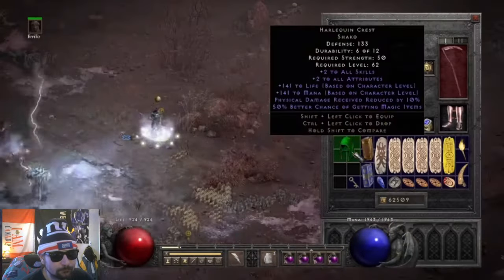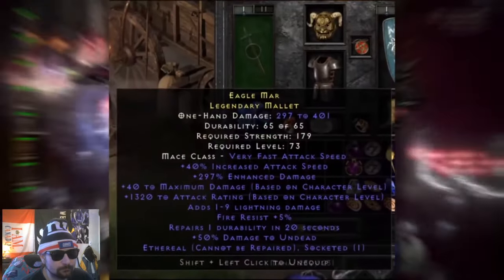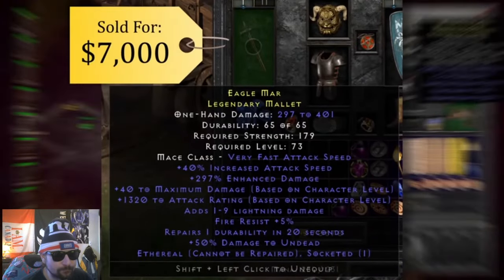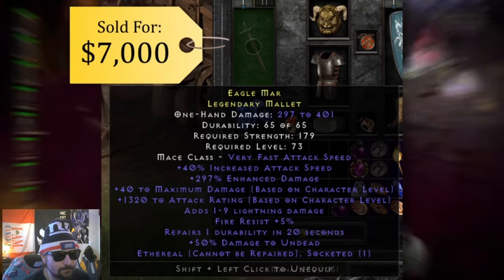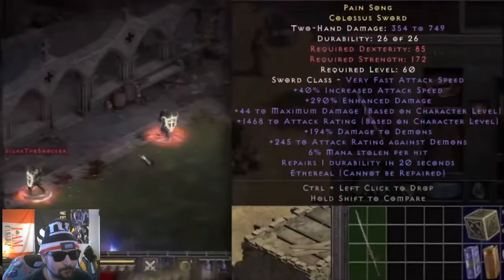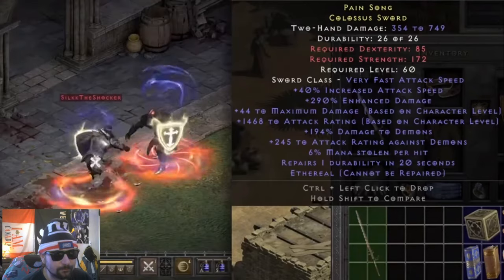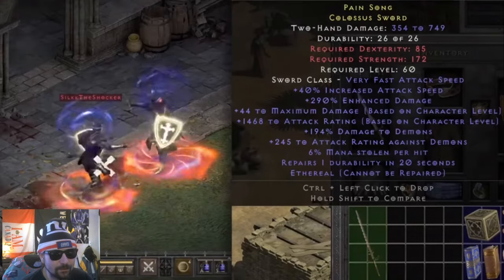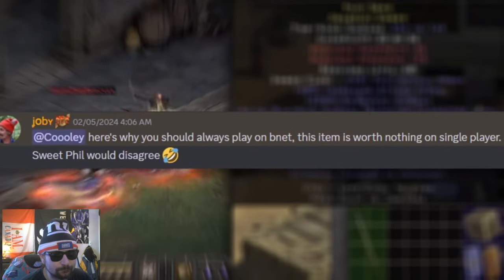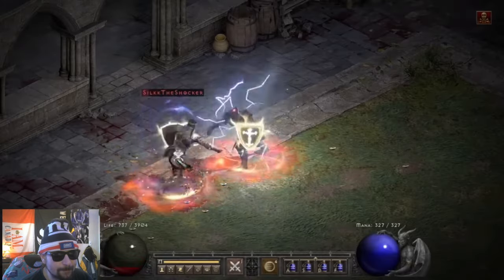These are items of interest mainly because of their value. The typical items that casual players get excited about fetch next to nothing, but some items those same casual players don't even pick up off the ground can be worth more than their cars. The saddest trophy room story is a player named Tuff who found a Colossus Blade on single player — 1468 attack rating — on single player, with nobody to trade with.